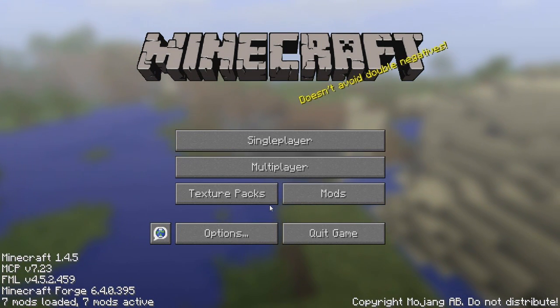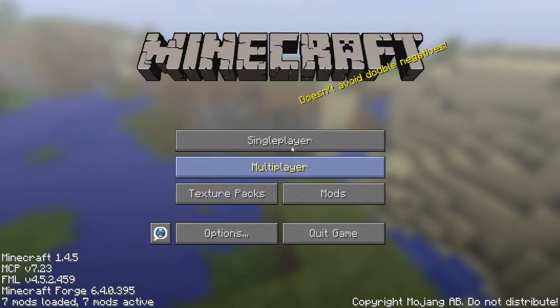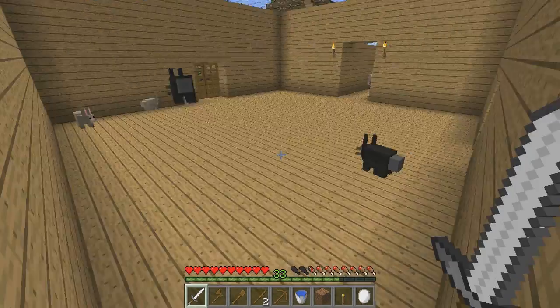Hey guys, what's going on, Blake here and I'm back with some more Minecraft. This is episode 10 and I've got some awesome stuff to show you. First of all, I got a new pet — I got pet bunnies!